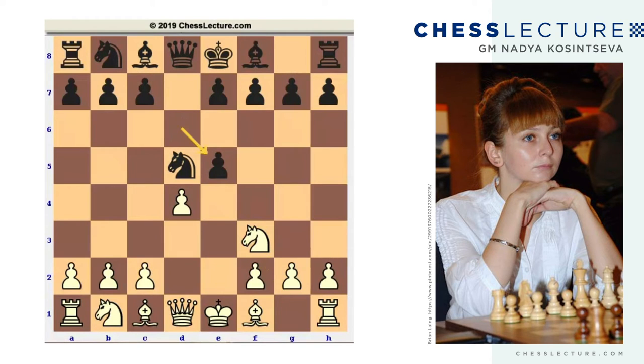The key point to emphasize about g takes on e5: white takes back with the knight, and if black plays knight d7 and white has no tactical tricks, it's probably better to avoid simplifications. White can move the knight back, and in doing so he keeps more pieces on the board, making it harder for black to develop.